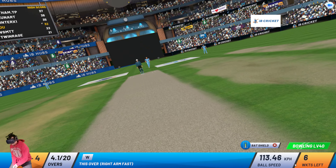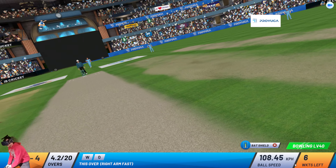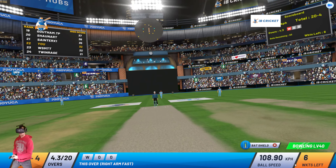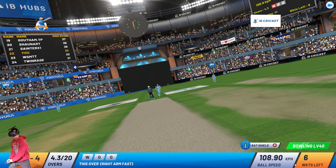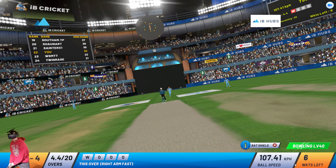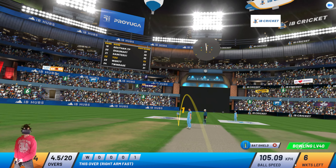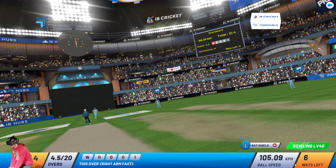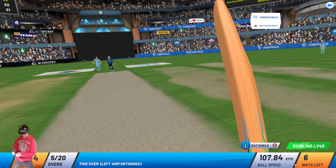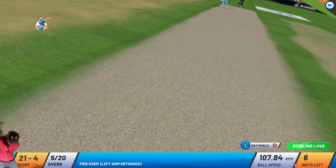Right arm fast bowler from over the wicket. That's a classical outswinger. Need to gear up in the power play without taking too many risks. Another dot — batsman will be a bit restless. Ball comes off the top of the bat. A single to get off the mark. Misses the ball. Tied over from the bowler.